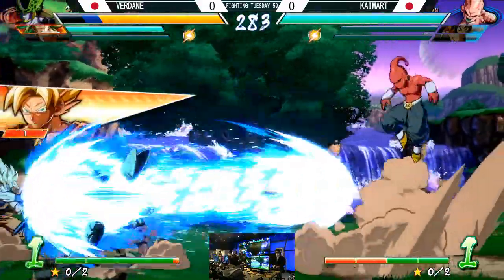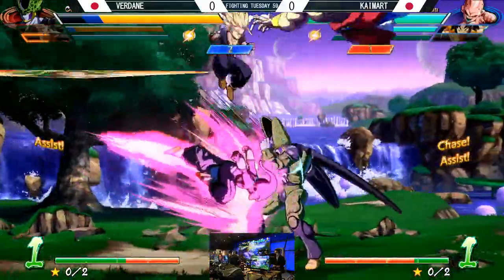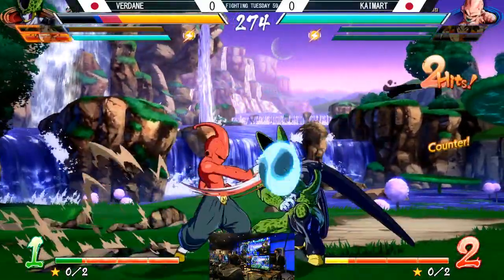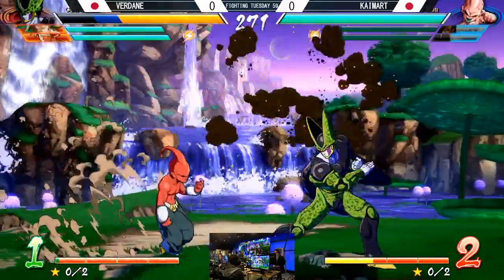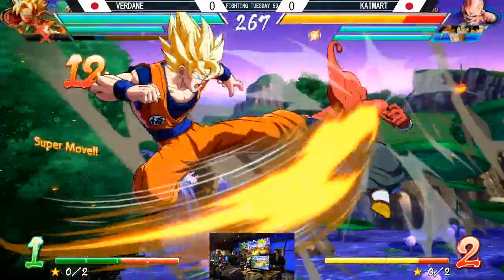You couldn't — I don't know how he blocked that. He guessed. There's no way you can see that. This Kai-Mart Kid Buu, man — really able to establish good control. Classic. Reflecting the raw tag.